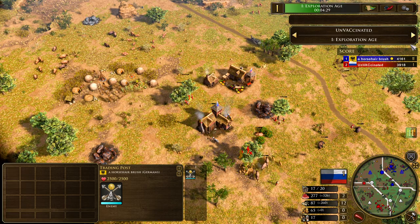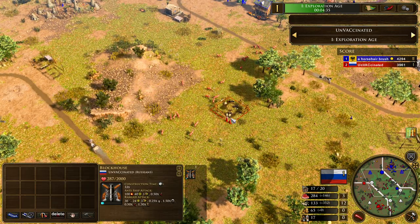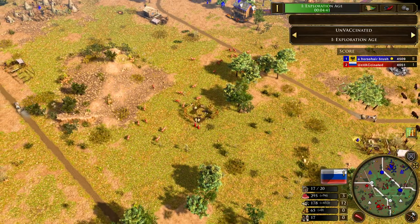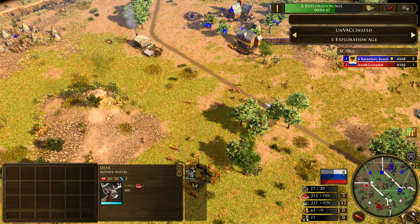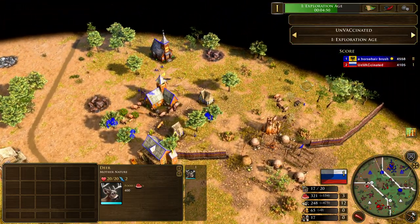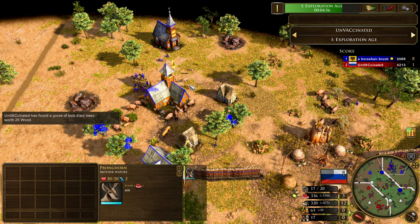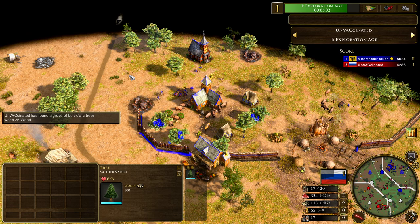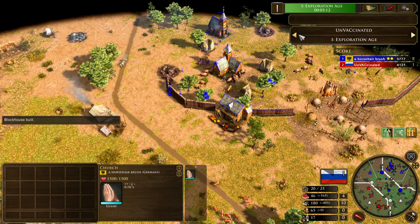Unvaccinated, on the other hand — he's still a little bit away from his age-up. He's going up with the Logistician. Interesting stuff. And we see a Blockhouse is going to get dropped down in the middle of the map, securing up a lot of hunt. Callan is going to find it a little bit tricky now to pull in this hunt. Fortunately he's still got plenty of food in the base — a nice Bison herd underneath the TC, a Pronghorn herd, and another Bison herd towards the back of the base, with plenty of walls coming up.